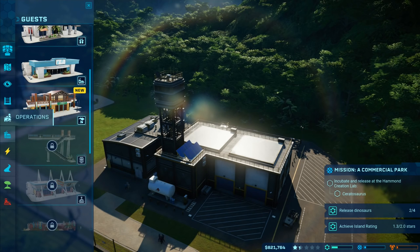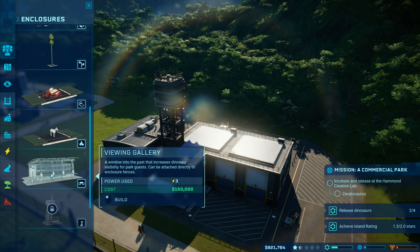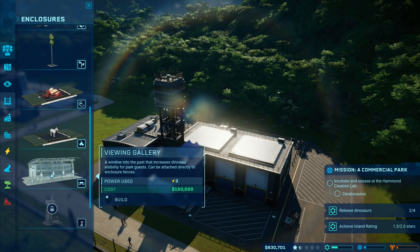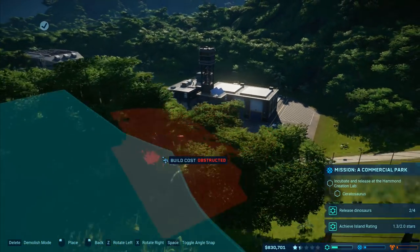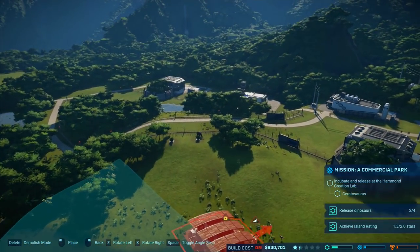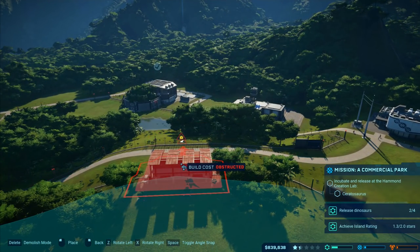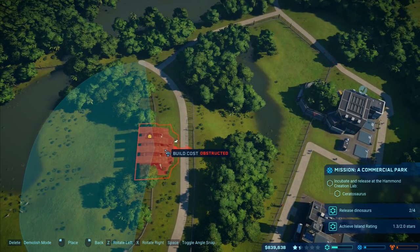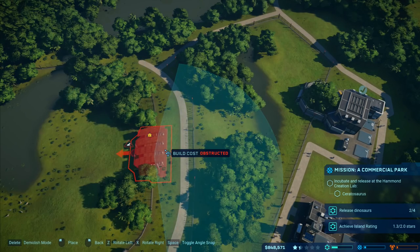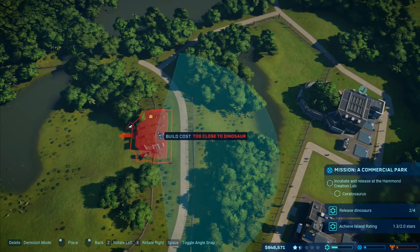Gift shop, and there's the hotel - we won't worry about that. Emergency shelter, no. Enclosures - viewing gallery here, cost 150,000. A window into the past - increases dinosaur visibility for park guests, can be attached directly to enclosure fences. I'll take this one and put it up here. Why can't I put it up here - look at the size of the thing, it's absolutely enormous.